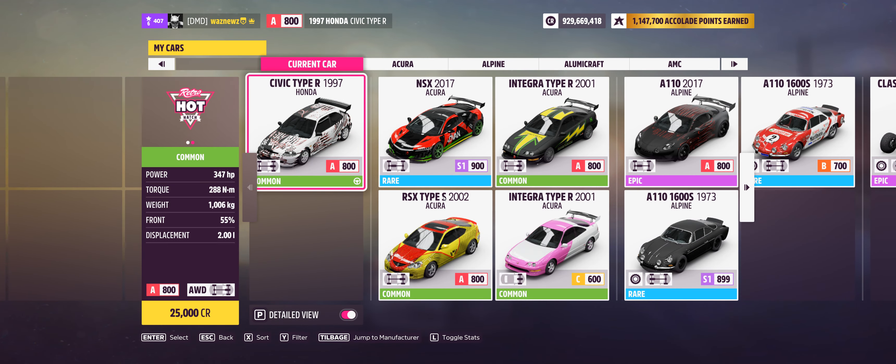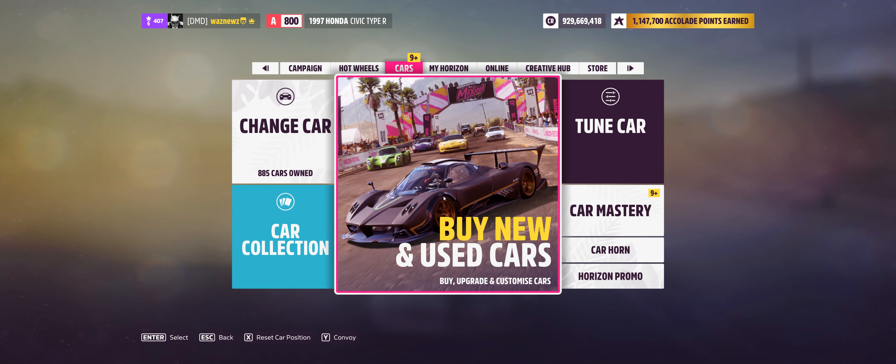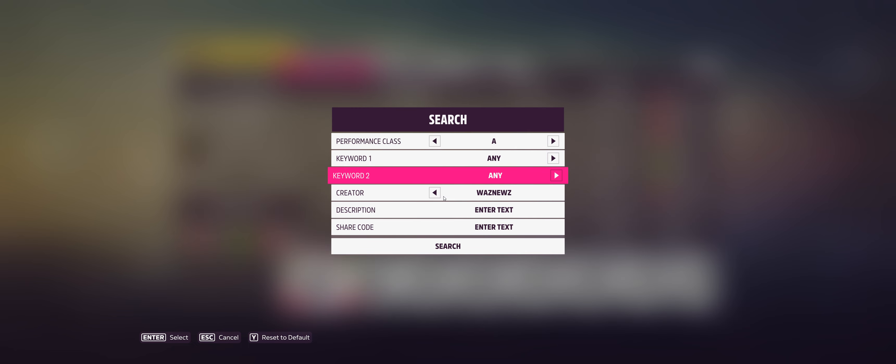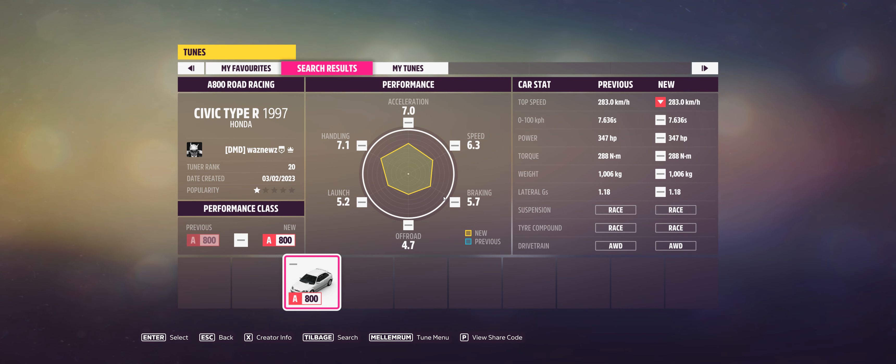The car I was using was the 1997 Honda Civic Type R. And the tune I was using — there we go, this one — the tune code is 1-3-2-9-2-6-0-7-8.